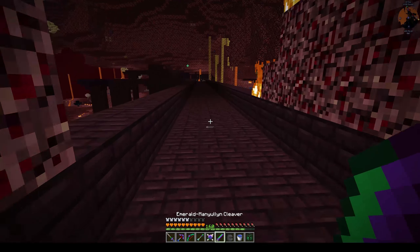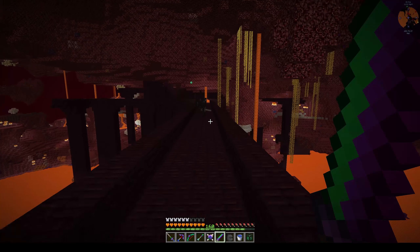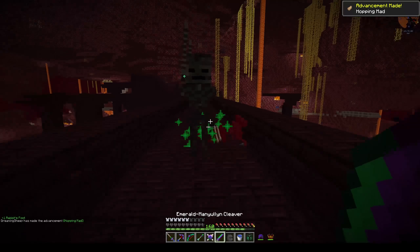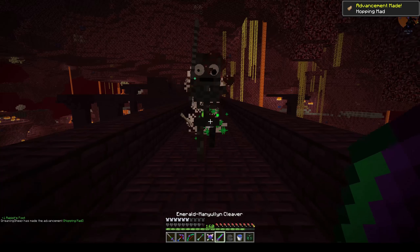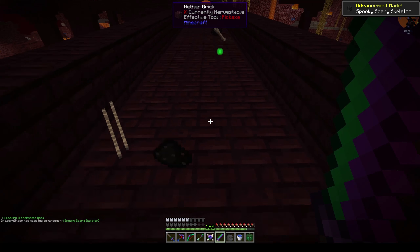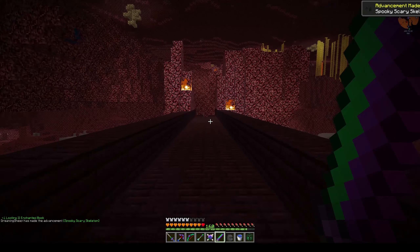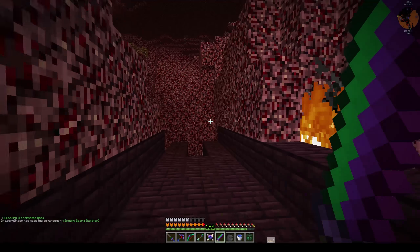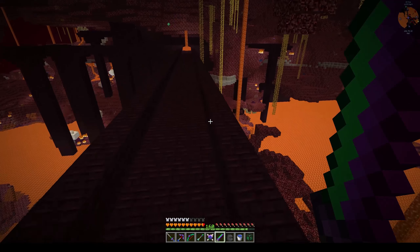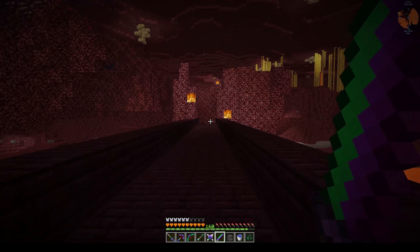I've just gone into the Nether in the hopes of ranking up my tools a little bit. I found a couple of Wither Skeletons and thought I would give a go at trying to get a skull. Wither Skull! Not bad - one in three, right? That's without adding any beheading to my cleaver yet - I've just got it as unbreaking. I don't think I've done any other modifications to it. So yeah, I think we will be killing Withers fairly soon. We just have to find a nice little spot in the Nether to do it. Happy days! Back to our regularly scheduled episode.